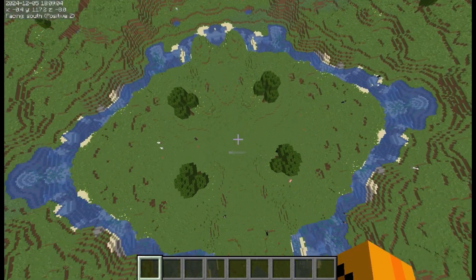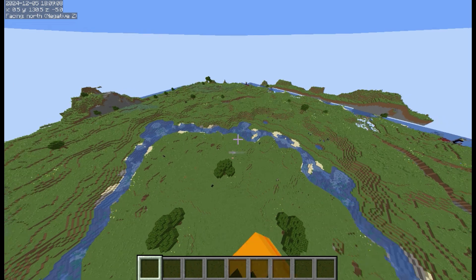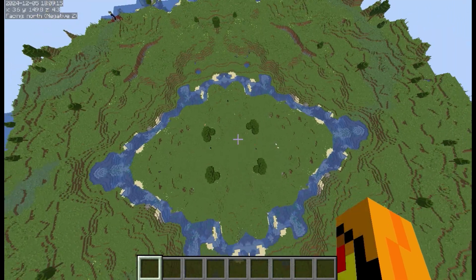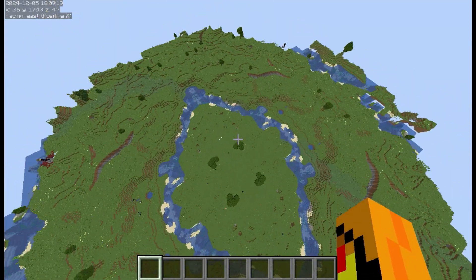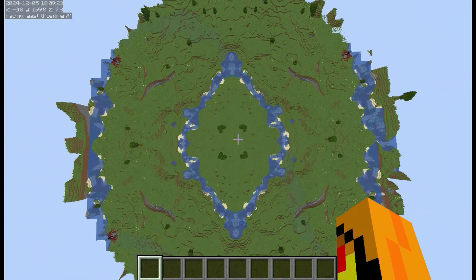So it's centered around 0, 0, and it copies the positive x, positive z coordinate to all of the other corners, and we end up with something like this. It's pretty cool. This spawn looked a bit boring, but I guess that ravine looks cool in all of the corners.